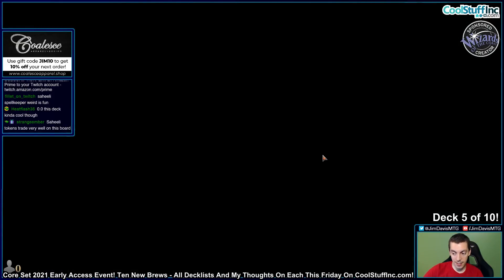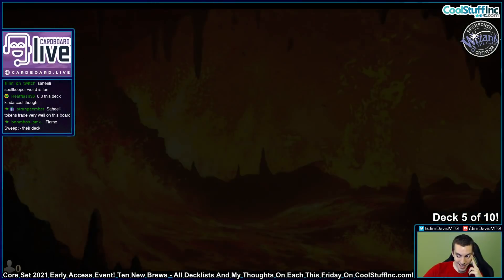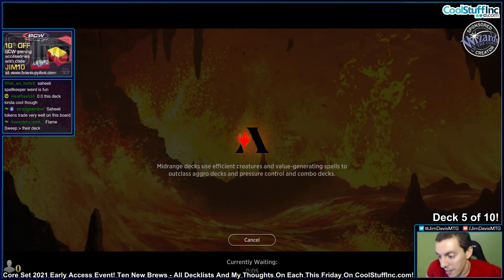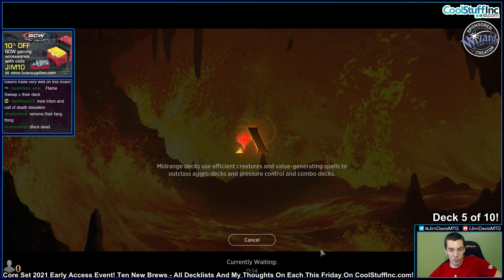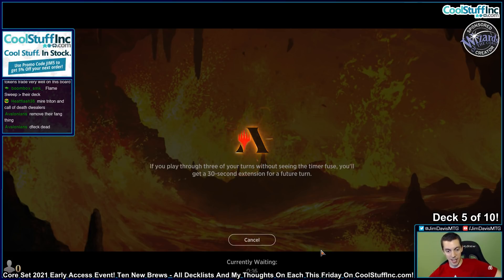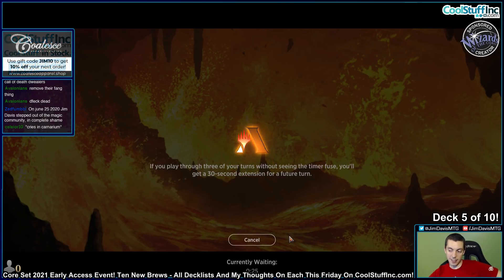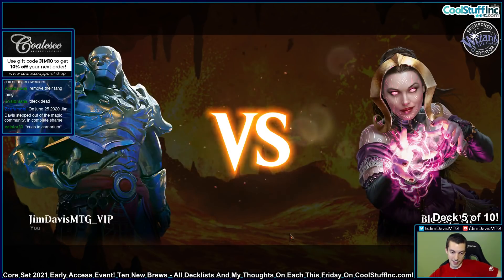These prowess decks never work. They just never work. You always want them to work, but they just never work. Did I screw up that game? Obviously if you can kill their stupid fang thing their deck is dead. But... oh man. Cry as Incarnarium. Oh boy. That brought shame. Shame to my stream. Shame to my YouTube.